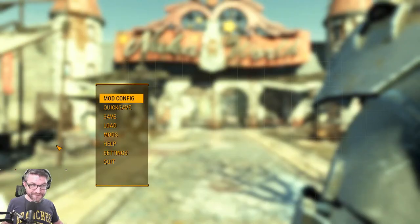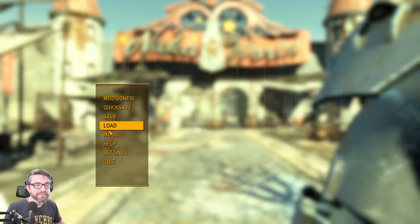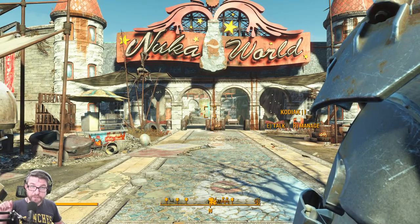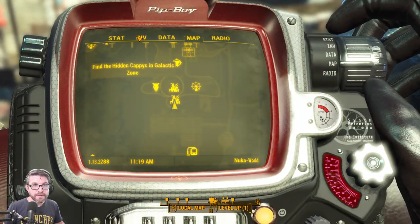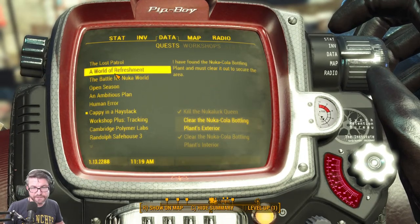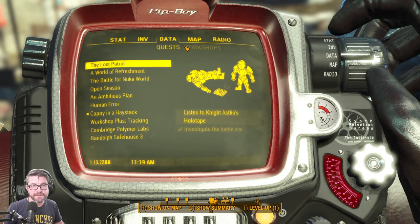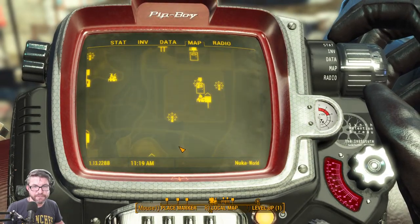Hello, wastelanders! We're back in Nuka World and something I noticed was that we apparently did not clear the bottling plant's exterior even though we killed the Mirelurk Queen. There must be somebody still hanging around that place, so I guess we've got to go back and do it.